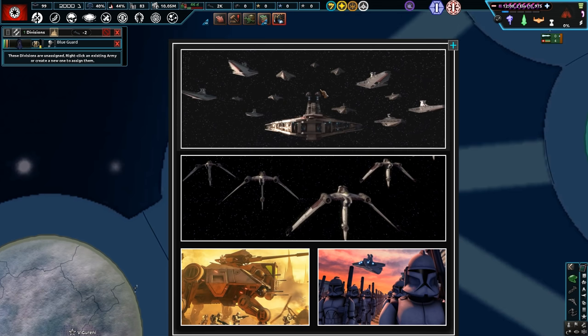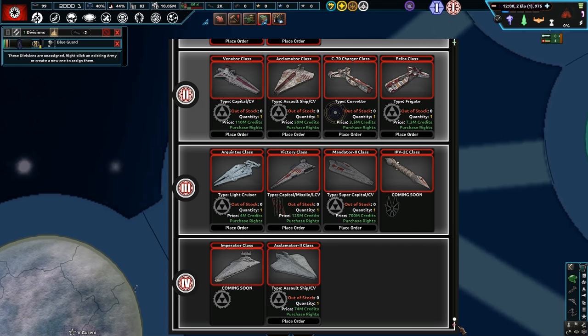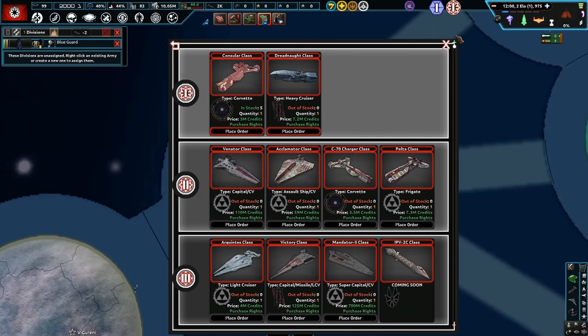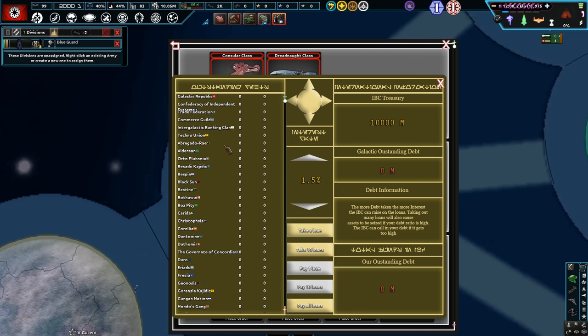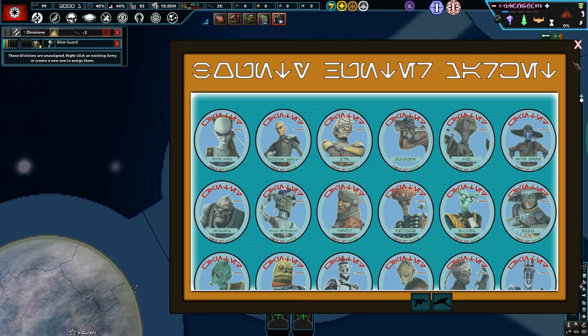We have 10 million in the bank. Here's the market — we can eventually buy Venator-class destroyers and star destroyers as well, which is fantastic. That's how you mostly get your equipment — you buy them from the market. We've also got a bank here to take out loans, which we might do because we're hemorrhaging cash.